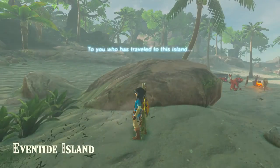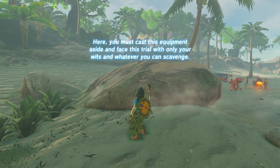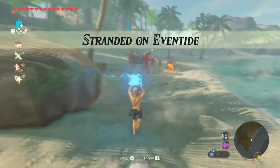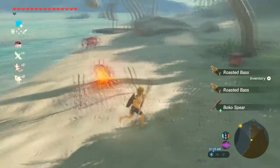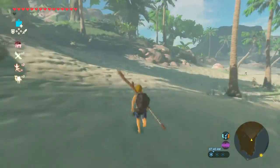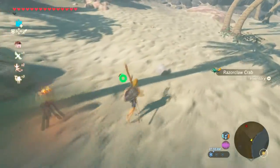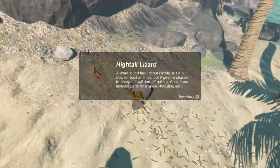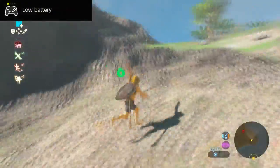Hey everyone, I'm here with a video on Eventide Island. It's in the very bottom right hand corner of the map, so the very south eastern corner. It's this tiny little island you gotta sail to, but I recommend that when your sailboat gets close, you save before you step on the island, because the moment you do, all of your equipment gets taken away from you and you lose the ability to save. You should arrive around this shore over here, because one of the rafts you can take is pretty much right at the corner of the map, so it's like a straight sail out here.